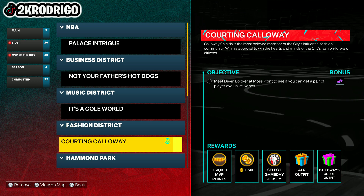Just fast travel to this station right here — it's the easiest thing to do and saves a lot of time. Once you're here, go to the quest where Devon Booker is basically waiting for you. You should be right here, and as you can see there's a lot of people around. This is very similar to the J Cole thing, where you play a game on a court and get your attributes and stuff.